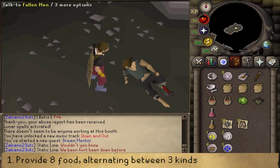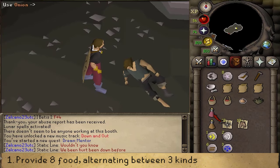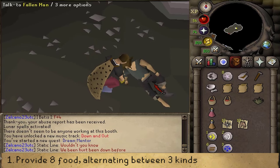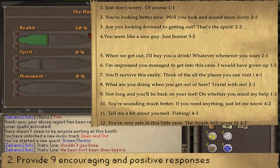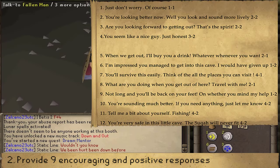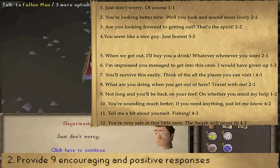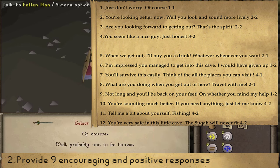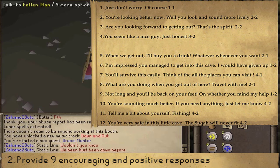Then inspect the man and verify that his health is at 40%. Next, raise his spirit to 72%. You can do so by simply talking to him and selecting option one twice. Doing so will raise his spirit by 8%. So now it is just eight more positive and encouraging responses to get to 72%. Let's talk to him again and then select option two twice.